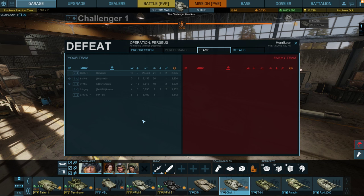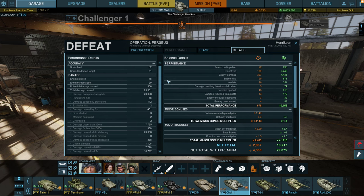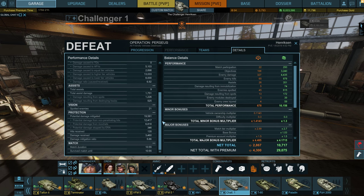Have a look at the details — see if you can guess how much damage my armor mitigated during the course of that battle. 10,000? 15,000? Guess again — nearly 20,000. Armored Warfare, go home, you're drunk.